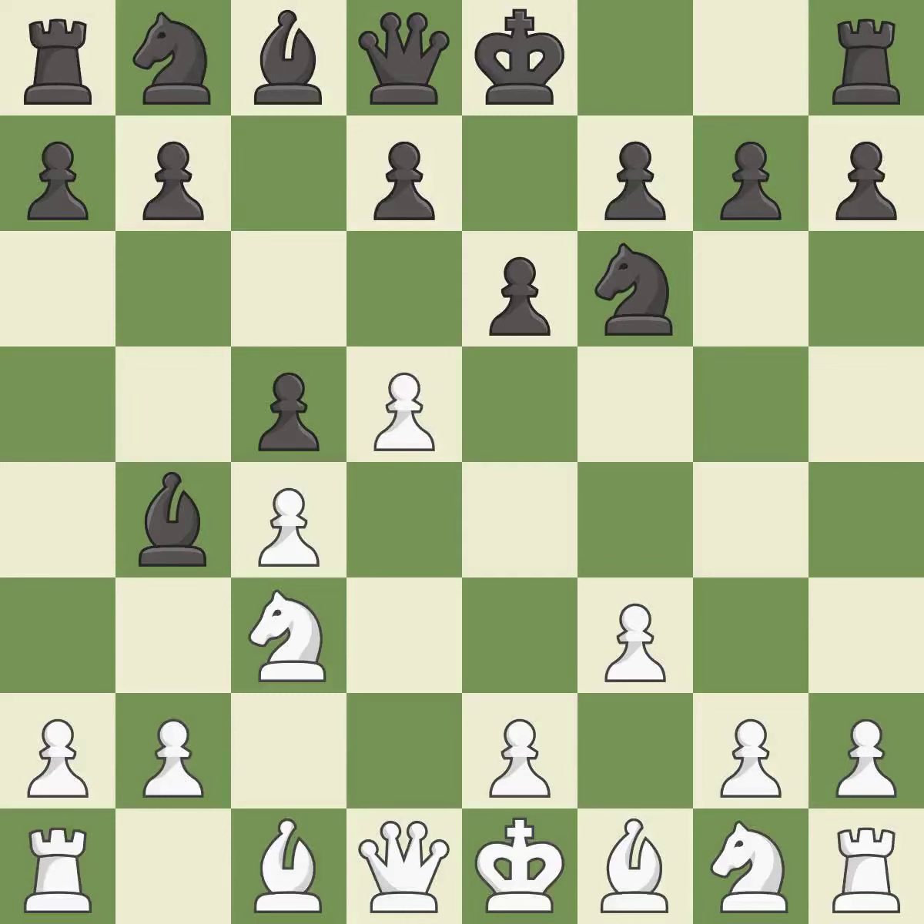d5 takes space in the center and attacks the e6 pawn. This threatens to win a pawn. This defends the attacked pawn.